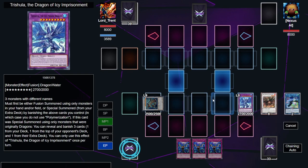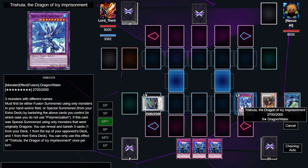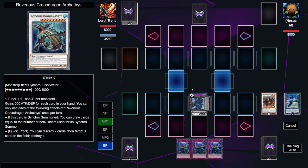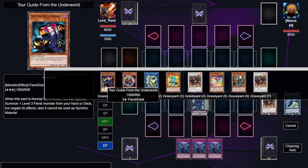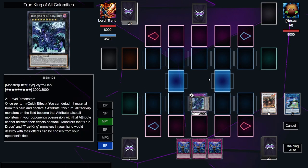We special summon Trishula by banishing three monsters we control, then overlay two remaining monsters into True King of All Calamities. Off a single Tour Guide we end with True King of All Calamities, a plus three in card advantage, and still seven open extra deck slots. We can set a bunch of back row and OTK the opponent the following turn.